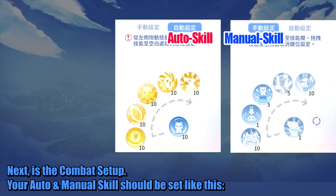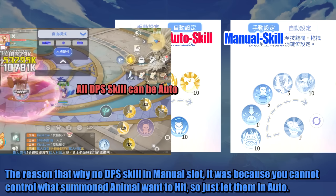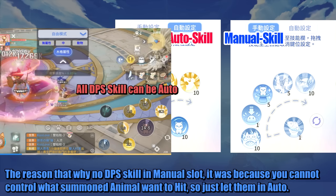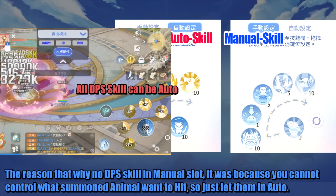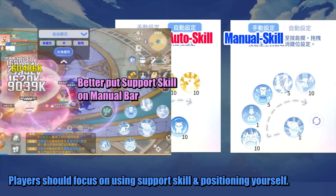Next is the combat setup. Your auto and manual skill should be set as shown. The reason why there are no DPS skills in the manual slot is because you cannot control what summoned animals want to hit, so just let them auto. Players should focus on using support skills and positioning yourself.